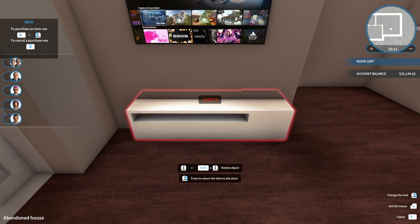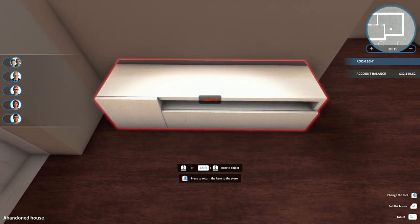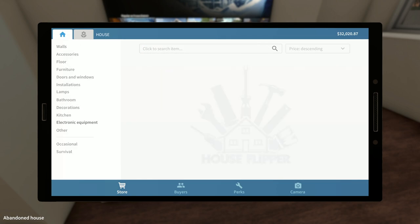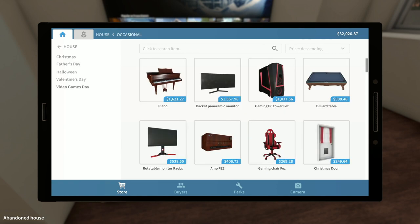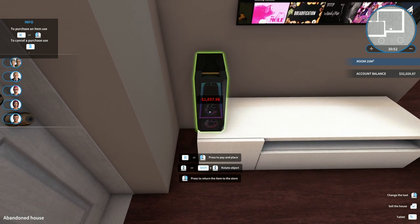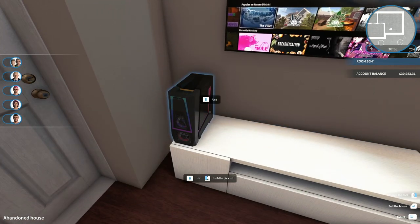Let's add a little entertainment center down there - looks nice, let's do this in white. Rotate it around, get the drawers out front, plop that right there. Now we're gonna need our computer - nobody wants to pay for cable. Let's use the gaming computer - Sphinx. We'll leave it black, buy now. Okay, let's put that right there, and let's turn it on.